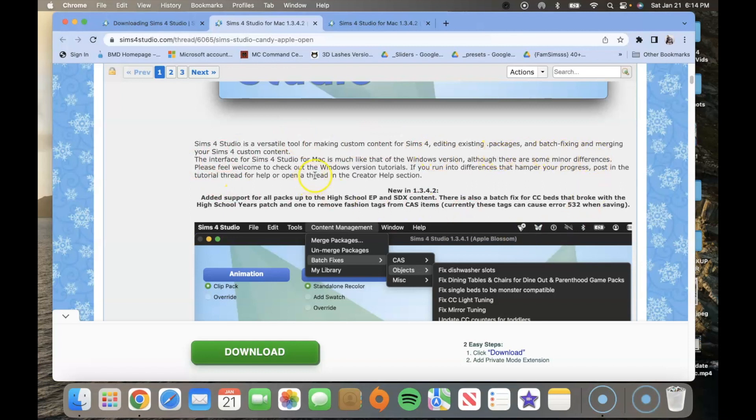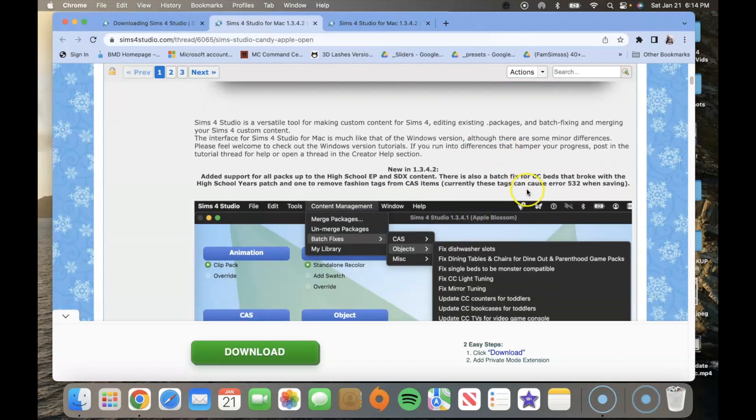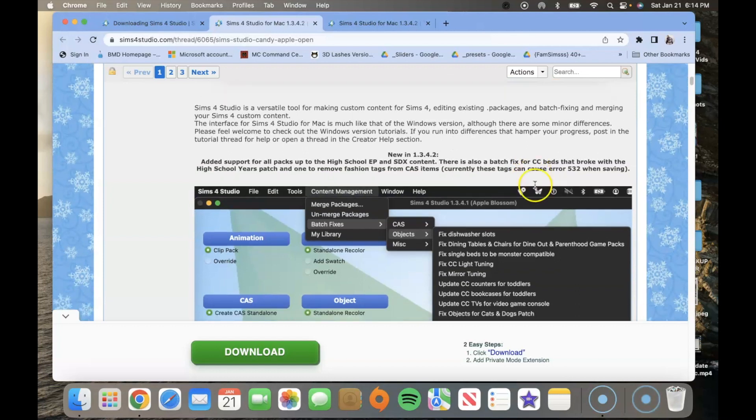It says Sims 4 Studio is a versatile tool for making custom content for Sims 4. The interface for Sims 4 Studio on Mac is much like the Windows version, although there are some minor differences. Please feel welcome to check out the Windows version tutorials if you run into differences that hamper your progress, or post in the tutorial thread for help, or open a thread in the creator help section.